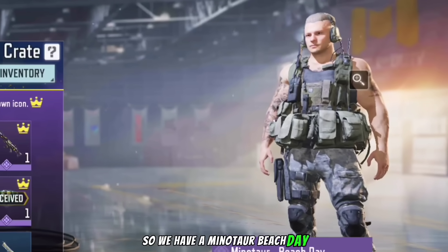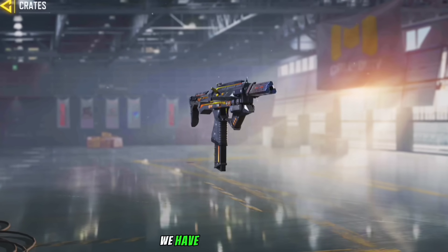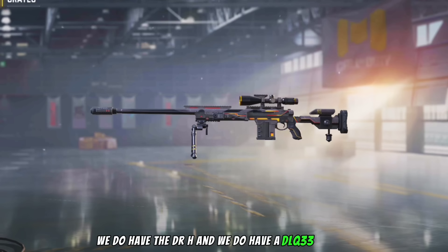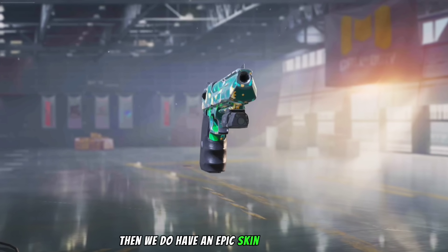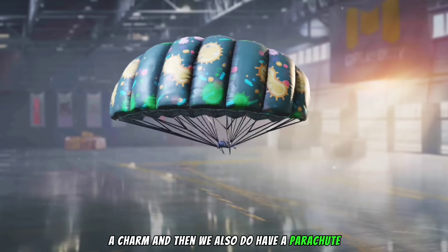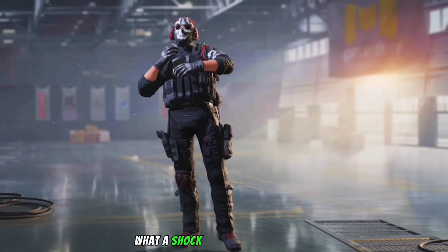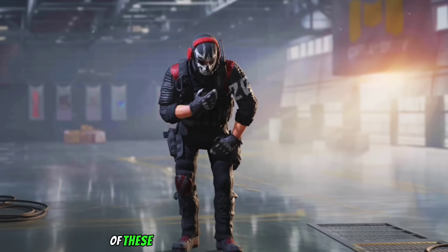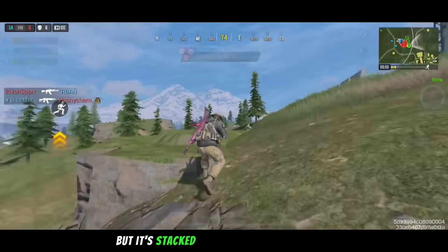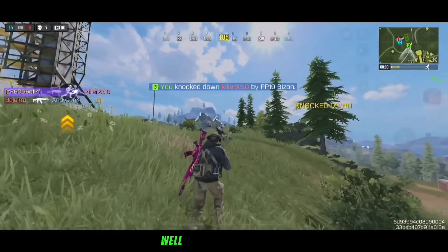We also do have the Sigma Crate where we can redeem 5 of these crates and have a chance to get the following items: Minotaur, Beach Day, the Geometry set of the ICR-1, the Pharaoh, the DRH, and the DLQ-33 as well. Then we do have an Epic Skin for the 50 GS, a Charm, a Parachute, a Wingsuit, a Calling Card, and the What a Shock emote. We have 5 of these crates to redeem — your chances are low but it's stacked with some very good items, so good luck.